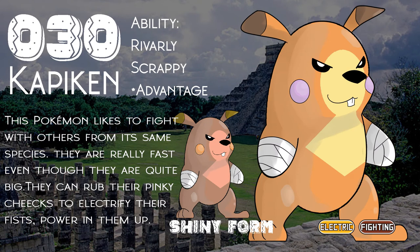Capiken comes from the Japanese words for Capybara and fighting, because Pikachu clones always maintain their Japanese name. It is an Electric and Fighting type. This Pokemon likes to fight with others of the same species and they are really fast even though they are quite big. They can rub their pink cheeks to electrify their fists, powering them up. Pikachu clones tend to have interesting game mechanics, so this Pokemon has Rivalry and Scrappy, and the hidden ability is a new one I created called Advantage, which raises the Attack stat if the Pokemon is hit by the same type of attack. If it gets hit by a Fighting or Electric type move, it raises the Attack two stages.